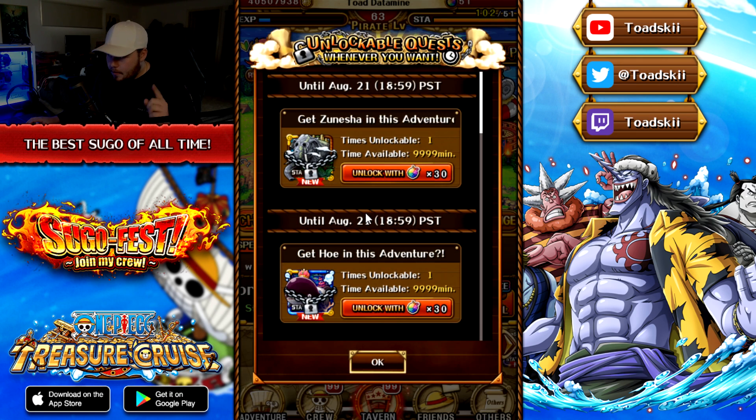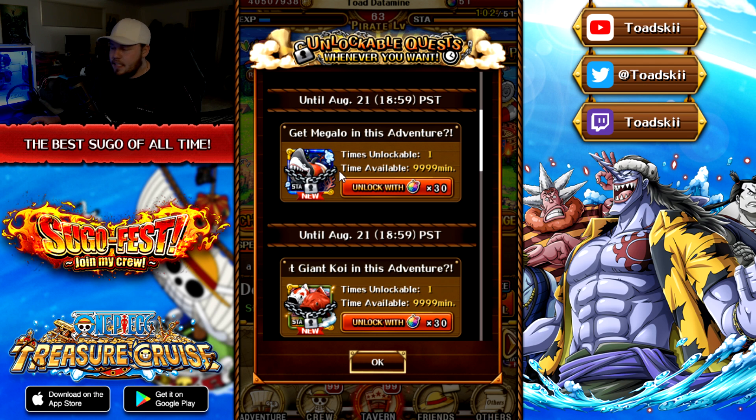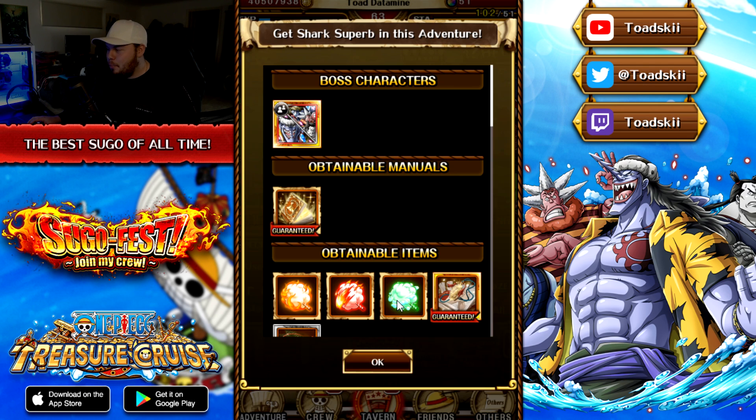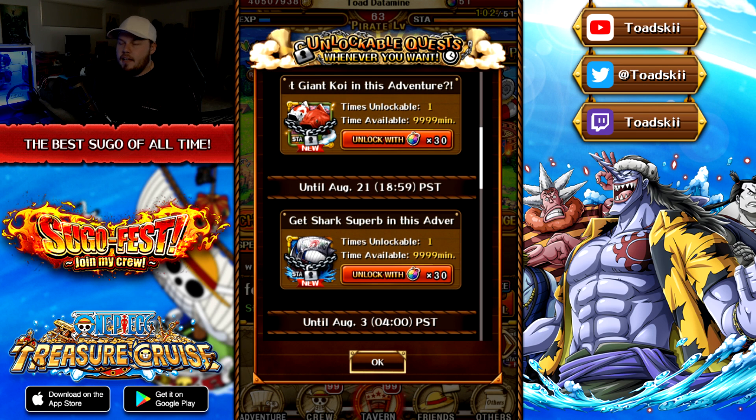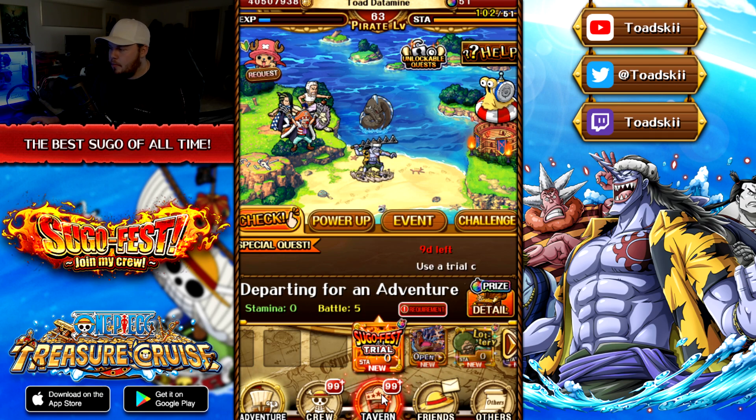In the unlockable quests, all unlockable ships are going to be available until August 21st. I've made videos about which ones to prioritize — Ho is the number one priority, make sure to get this ship no matter what, even if it means 30 fewer gems for the Sugo Fest. Zunesha is also really high priority, Megalo is exceptional, Koi not so much. There is also a brand new ship — the Arlong ship. It's a very powerful ship that reduces cooldowns. Your captain needs to be Strength, DEX, or Quick for the boost, but you get a 2x attack boost which slightly decreases each turn, capping at 1.3x. For Kizuna clashes or content you can clear quickly, this ship is excellent — it gives a huge attack boost. Available for 30 gems during the French anniversary.